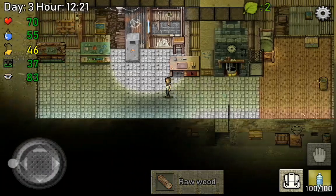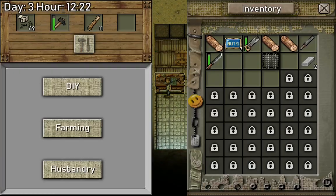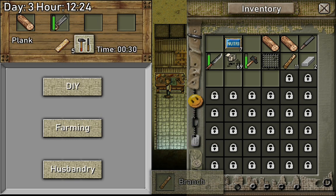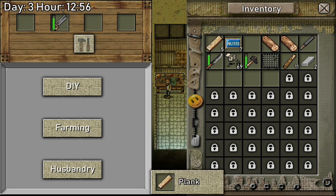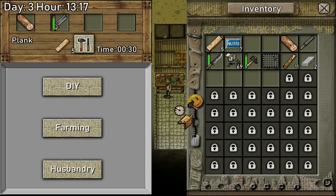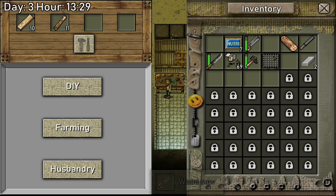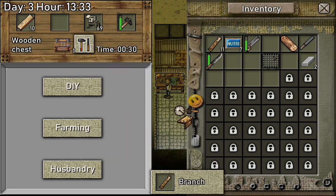I'm just gonna take all of them. We're also gonna cut down some trees - hopefully we're gonna get some more seeds so we can plant some more trees. First let's make some planks. We need ten of those. We're gonna make our second chest - this is a water collector, this is a wooden chest.